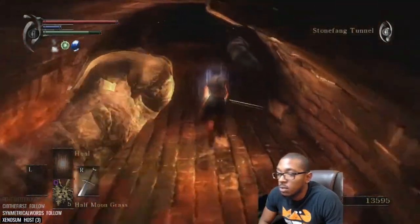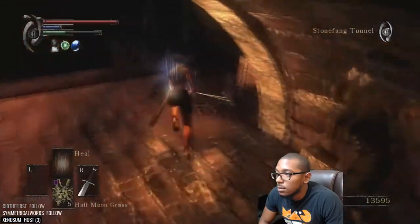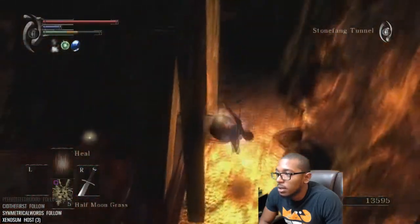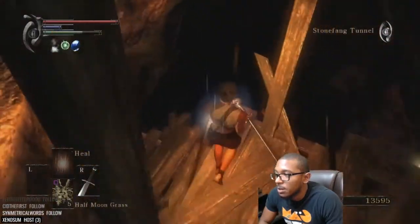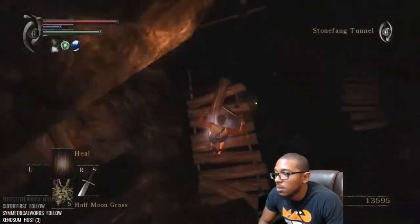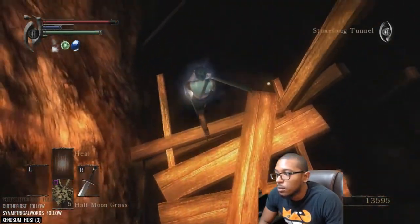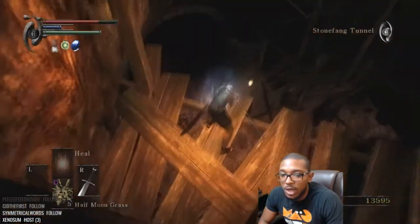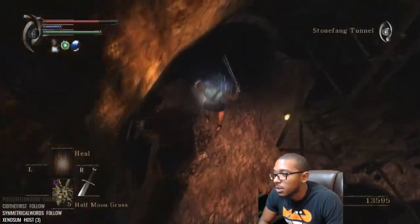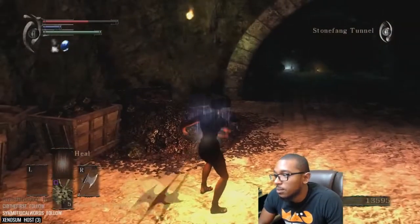We're gonna go straight to Flame Wrecker. There are a couple more lizards we're gonna kill coming up. We're gonna take fall damage all the way down and the fall damage will put us back into Clever Rat's Ring mode. Just watch the path that I'm falling and then do that same thing.